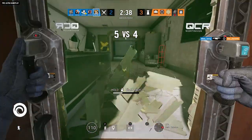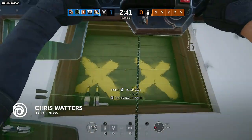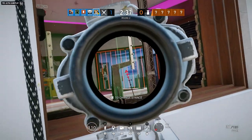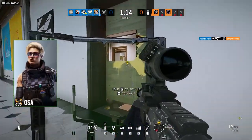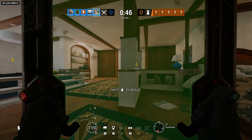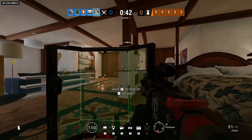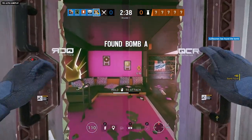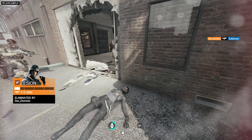Rainbow Six Siege is introducing some new hardware with the reveal of Crystal Guard, giving attackers a chance to do some constructive redecorating. A new operator named Ossa has designed transparent bulletproof shields that she can deploy in windows, doors, or the middle of the floor. Can she give her attacker allies the power to reinforce a position and turn the map to their advantage? Or will the defenders see right through her plans?